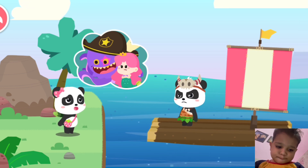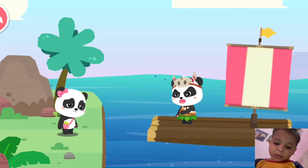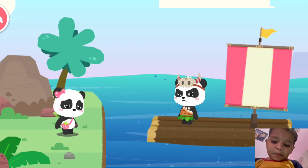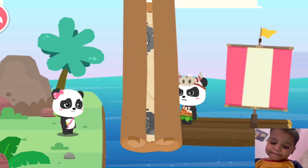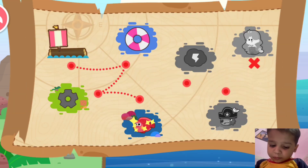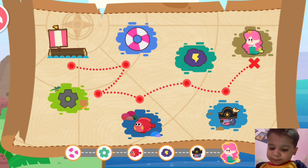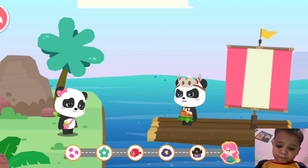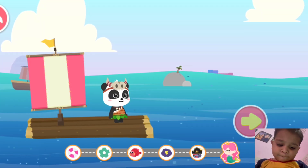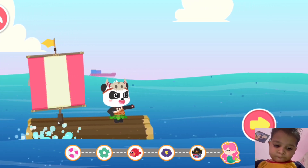Captain Kiki, the princess mermaid is captured by the octopus. I'll find the princess mermaid. Follow the map to find the octopus and the princess mermaid. Let's go. Hold on — the princess mermaid is waiting for us. Keep going.